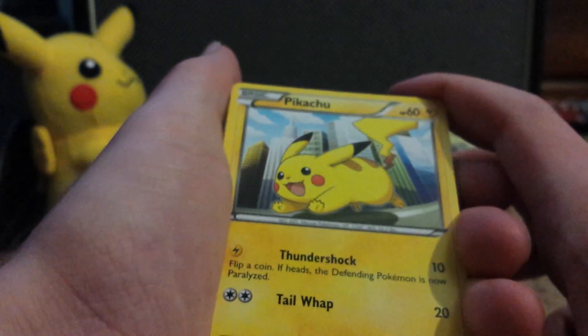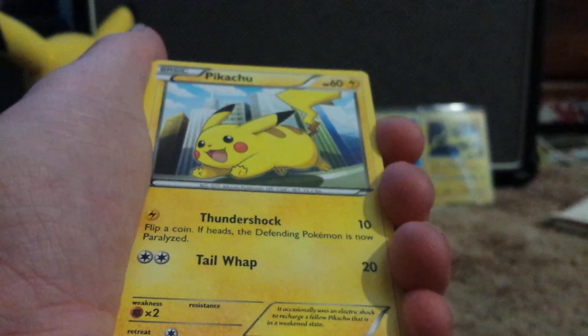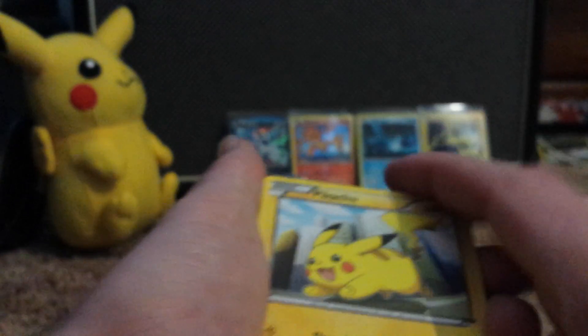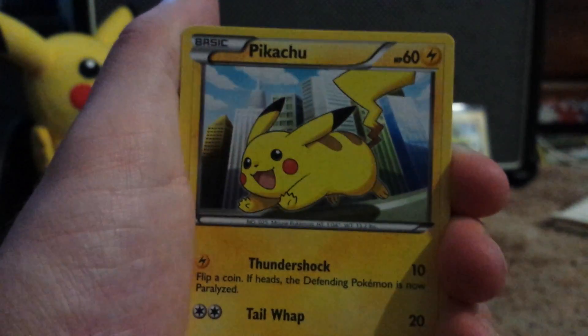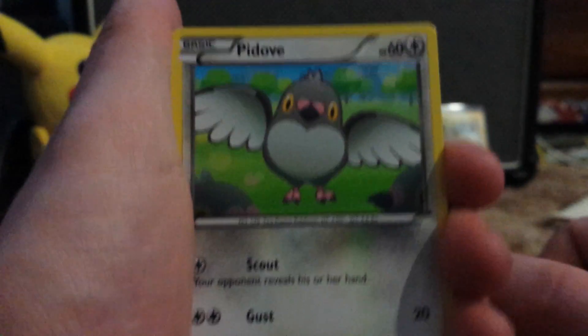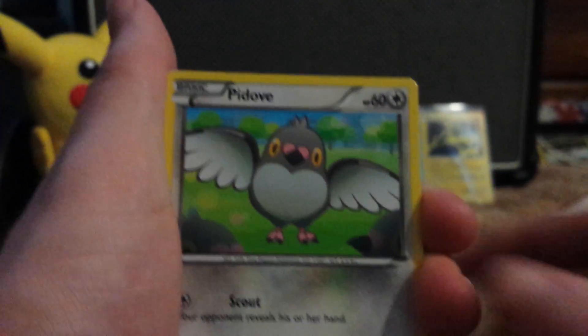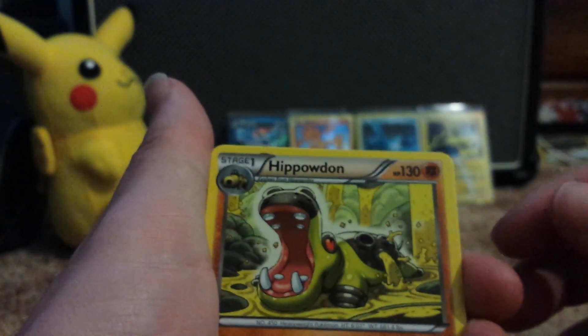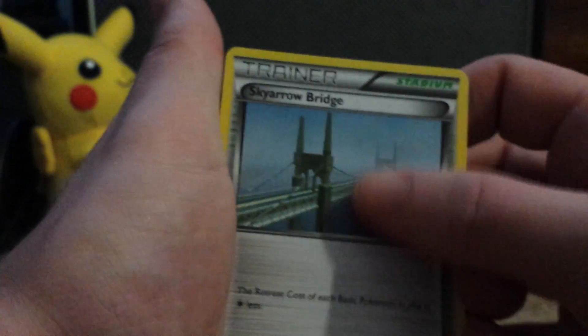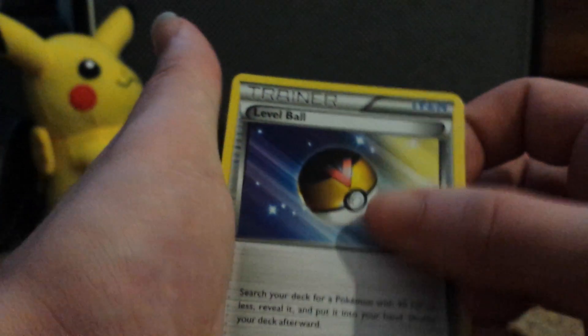Got Pikachu — shout out to life and Pikachu. The promo cards were from Next Destinies. We got Pikachu, Manapite — I don't know how you pronounce that, 'pee-tah' or 'pit-ah'? I say 'pit-ah' actually. Hippowdon — which is actually rare in Primal Clash, looks pretty cool. Sky Arrow Bridge, Level Ball — nice, Level Ball.